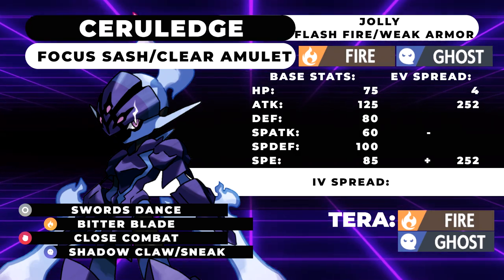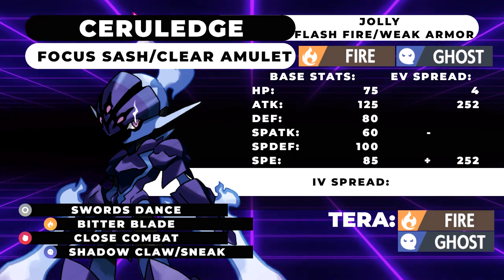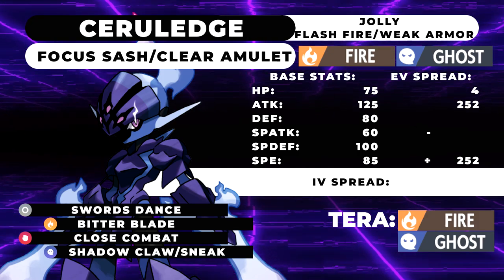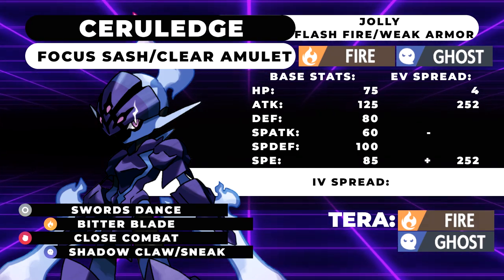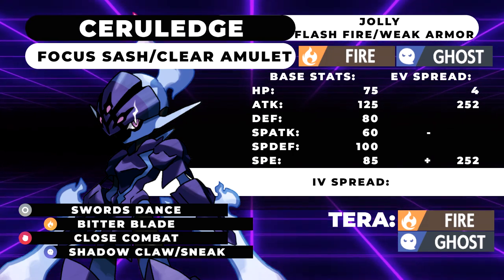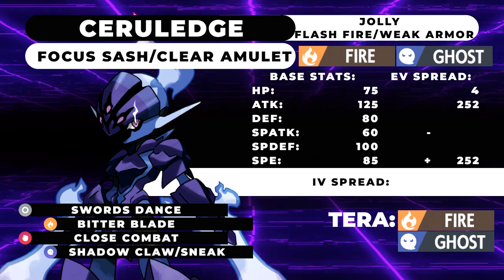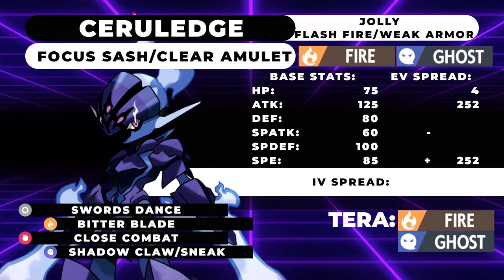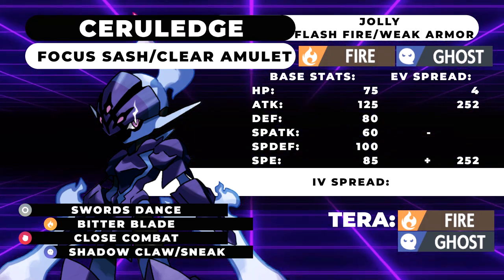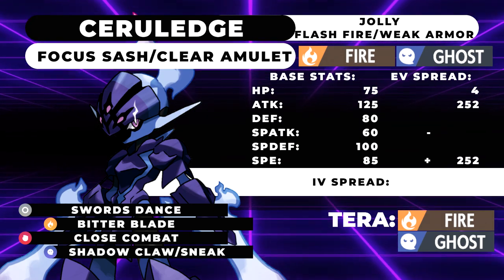The first moveset is going to be my Splashable moveset. As always, we're doing Splashable, Alternative, and then the Fun moveset. The Splashable moveset is a very standard Focus Sash with the ability Flash Fire or Weak Armor — your choice — Swords Dance, Bitter Blade, Close Combat, and Shadow Claw. That said, you can swap out Close Combat or Shadow Claw for Shadow Sneak or Sacred Sword, depending on your preference. Making this thing a Swords Dance attacker is actually pretty decent.